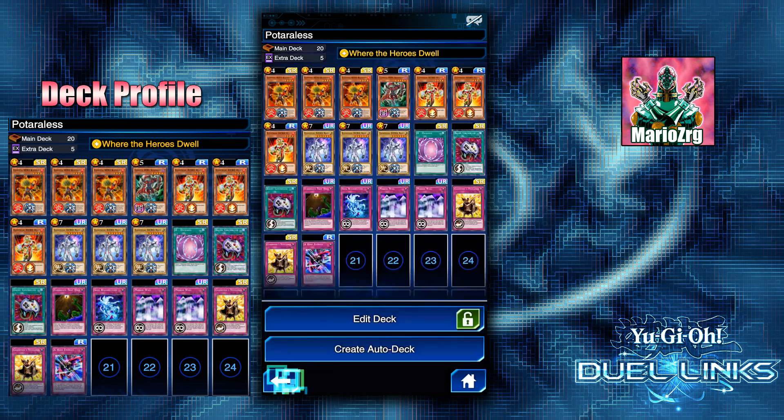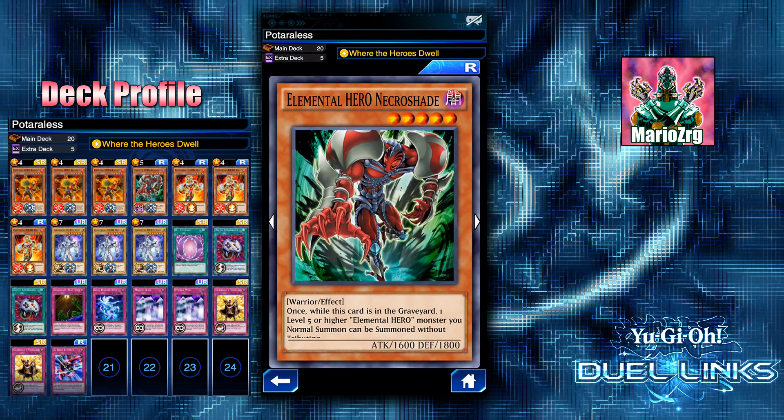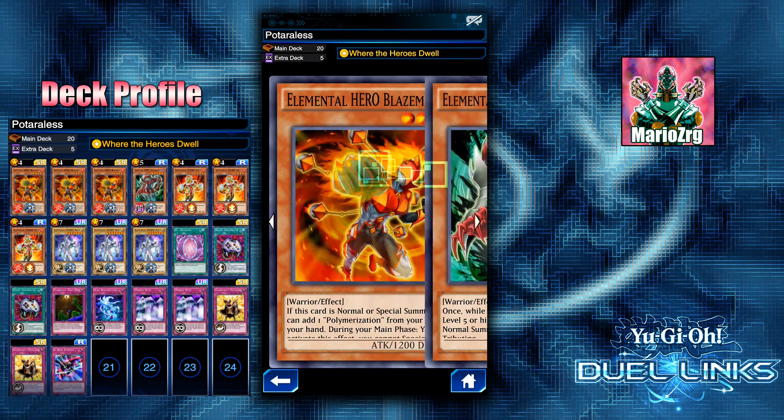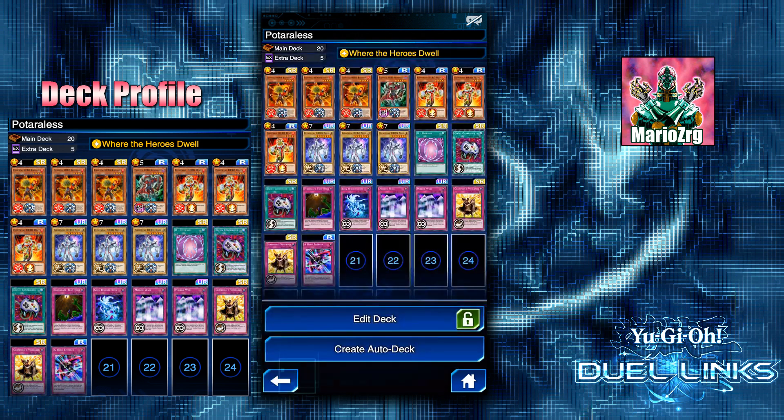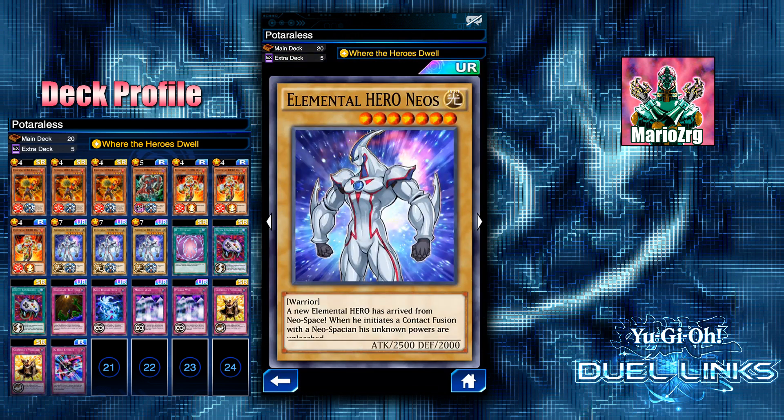So we're running three Elemental Hero Neos and one Elemental Hero Necro Shade, which is another card that you want to mill out with Blazeman. What this card does is once while it's in the graveyard, you can special summon a level five or higher Elemental Hero monster from your hand without tribute. So you can send this with Blazeman and then normal summon Neos from your hand without tributing — really really strong.